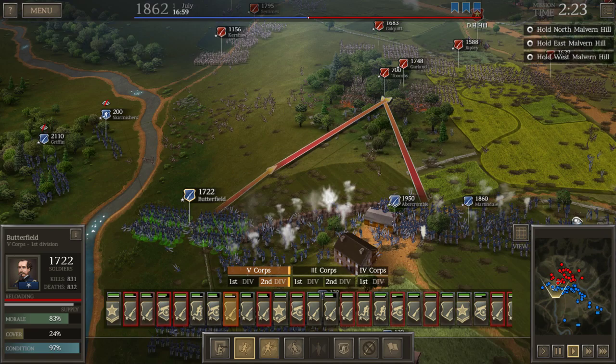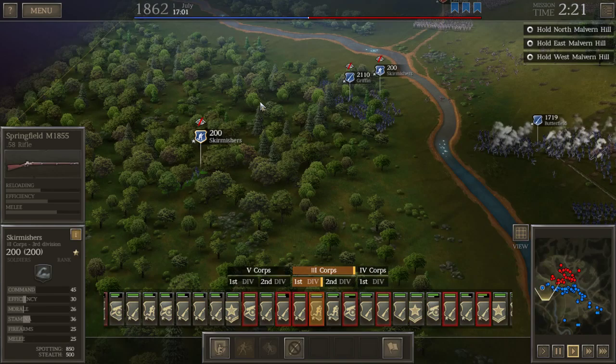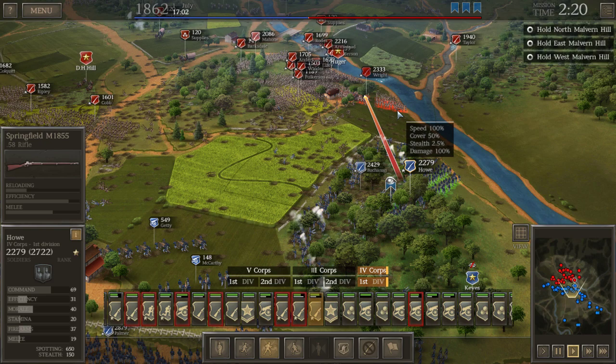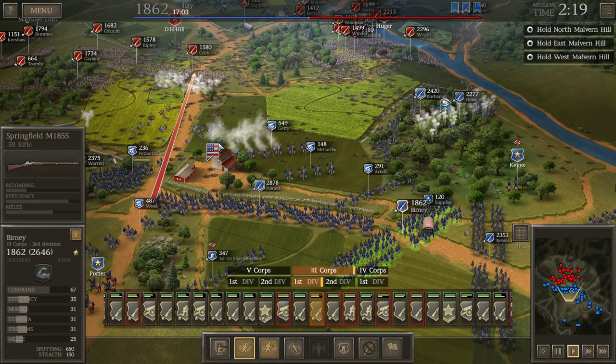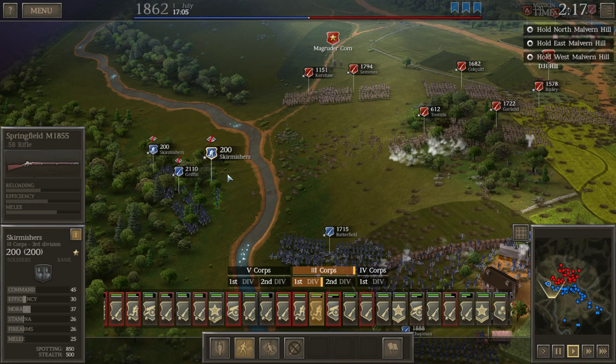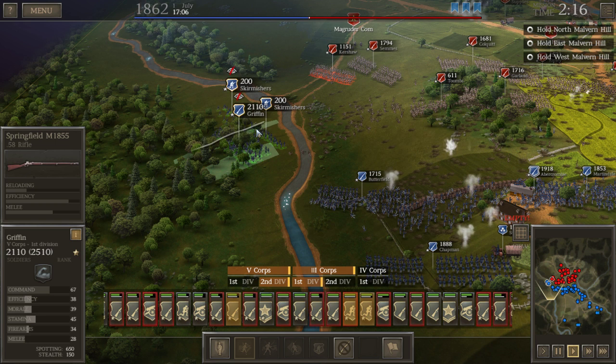Let the skirmishers get some shots in — beautiful! Let's see what kind of rifles they have. Springfields — come on, you'd think our skirmishers would have something better. Not putting down the Springfield rifle, it's a beautiful gun, but in terms of range I think you need something like a Spencer rifle. I love the comments the soldiers make — 'kill them all!' Although it'd be cool to have some more varied chatter, like radio chatter in BSG. Let's move these guys back — I don't want to move them out of the woods.